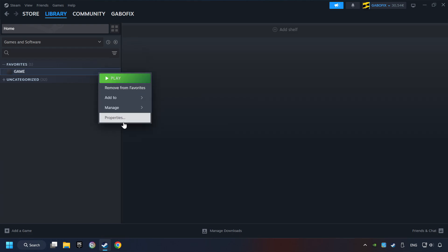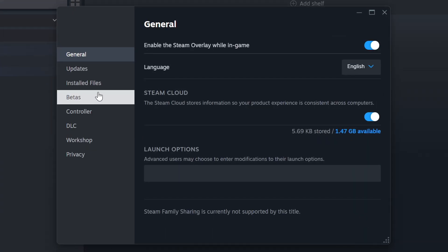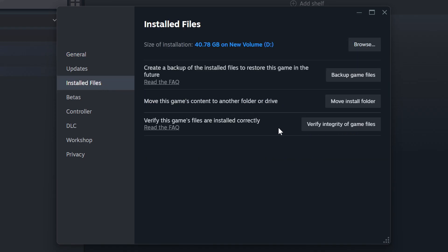Right-click on it and choose Properties. Click on Installed Files. Then click on the Verify Integrity of Game Files button. Wait until it finishes.